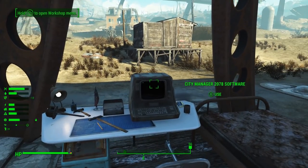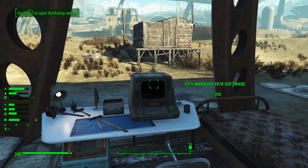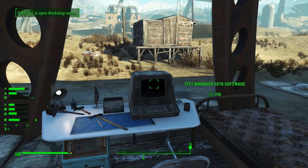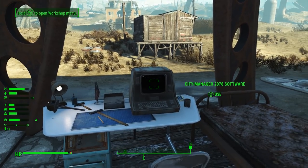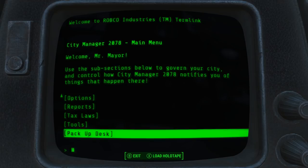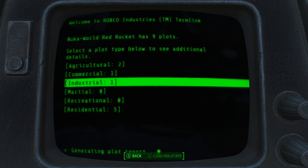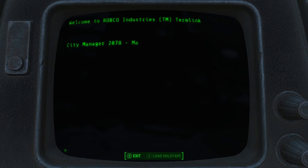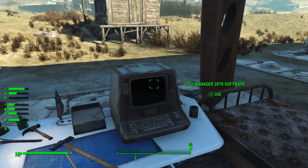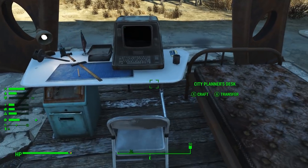We're gonna talk about what all these different things do because this desk is very multifunctional. The first thing you'll notice is that there's a terminal on it, and this has a copy of the holotape that you use to unlock some settlements. The benefit to this version is that there are certain reports you can only access from a terminal. This is one of those quirks in Fallout 4 where the Pip-Boy doesn't count as a full terminal, so there are limitations to what you can do with a holotape. If you pop in and go down to the report section, the local plot report is one of the big ones — it shows you actual details about the current settlement you're in. In general, the best information comes from the terminal version of the tape.